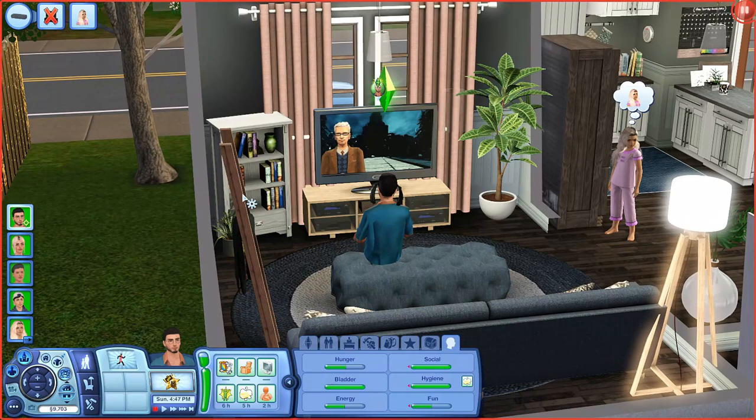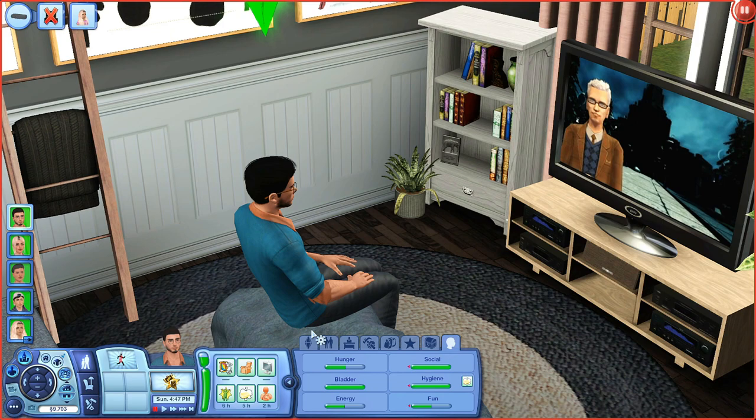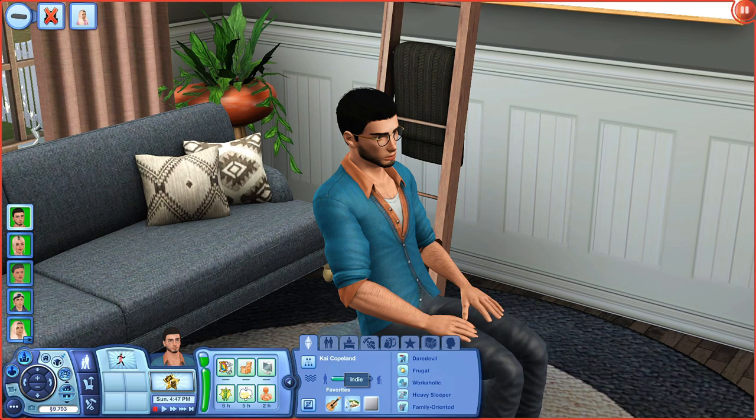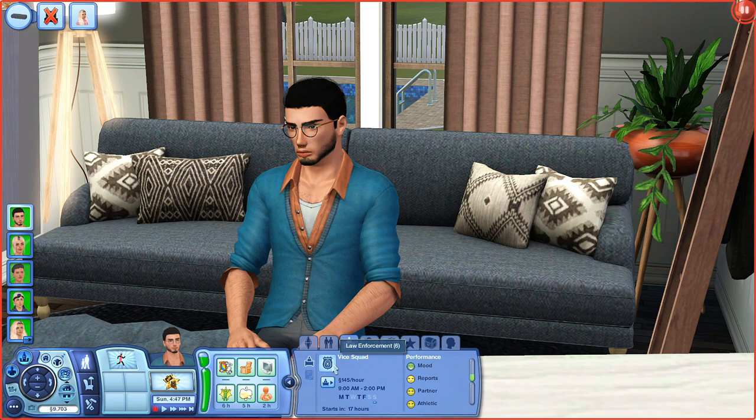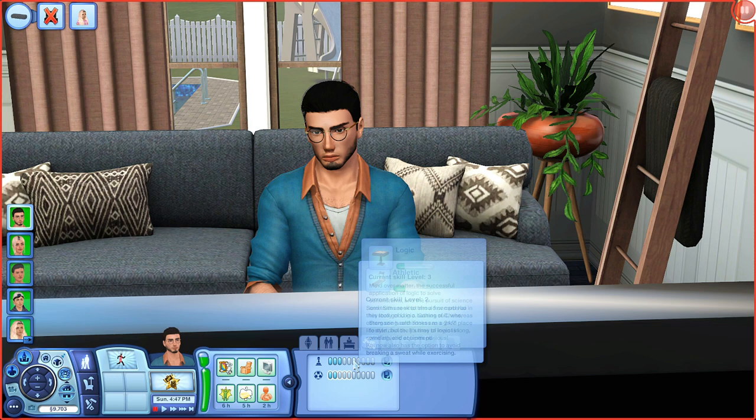This is her husband, Kai Copeland. He's an Aquarius. He likes indie music, autumn style, and the color gray. He's a daredevil, frugal, workaholic, heavy sleeper, and family-oriented. He's level six in the law enforcement career. He is level three logic and level two athletic — he just started getting into athletics because before now he needed his logic.